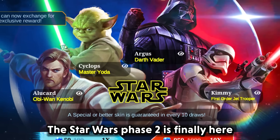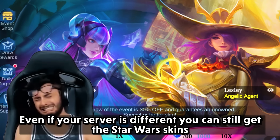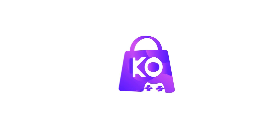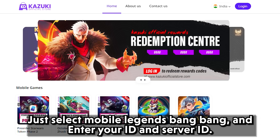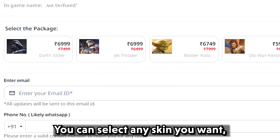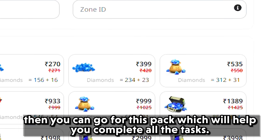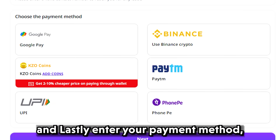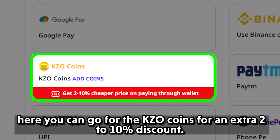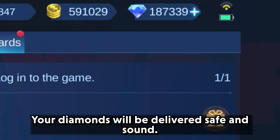The Star Wars Phase 2 is finally here and with that comes another opportunity to get these beautiful skins. Even if your server is different, you can still get the Star Wars skins only on KazukiOfficialStore.com. Just select Mobile Legends Bang Bang and enter your ID and server ID. You can select any skin you want, and if you are only interested in completing the Rechasra's cards, then you can go for this pack which will help you complete all the tasks. Lastly, enter your payment method and you can go for the KJRO coins for an extra 2-10% discount. Your diamonds will be delivered safe and sound.